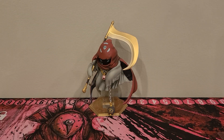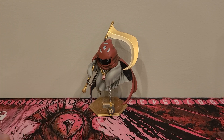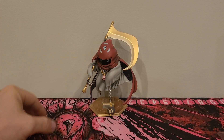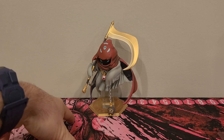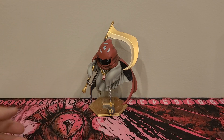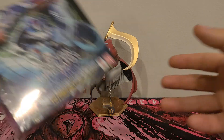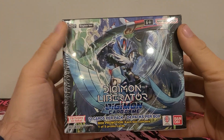Hey everybody, welcome back to the channel. Today we've got the D-Reaper playmat, along with Phantomon helping us out, because it's the spooky season. The Evil Jerry was pretty spooky, and what says spooky more than a ghost with a scythe giving off the death vibes. They are helping us today to open up our second box of the Digimon Liberator EX-7.